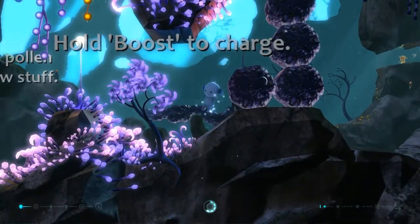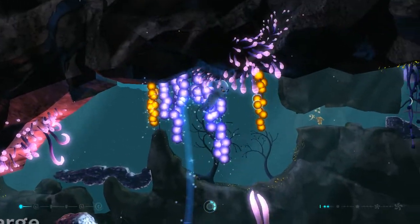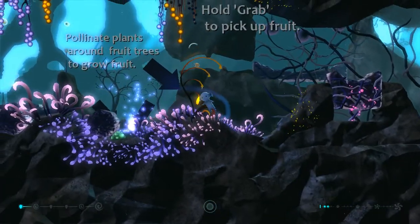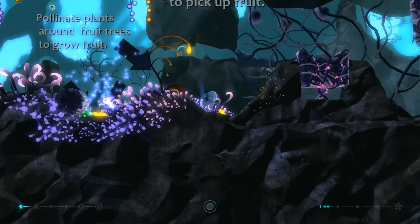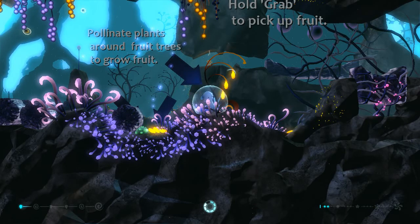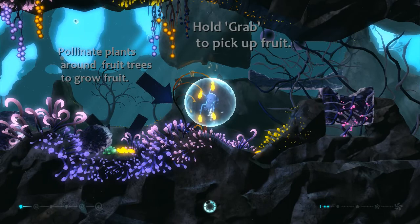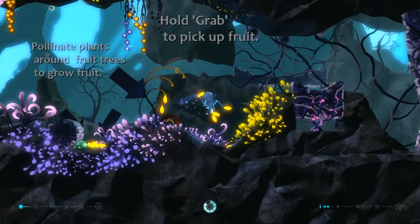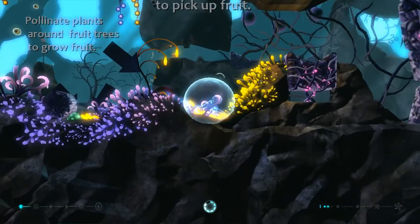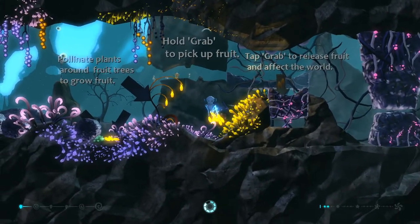Hold boost to charge. Pollinate plants around fruit trees to grow fruit. Hold grab to pick up fruit. Wasn't that the right mouse button? What the hell was grab? Was it space? Oh no, this is right. Yeah, I'm picking up fruit. I don't know what I'm doing with it. Oh my god, now I'm holding a whole bunch of fruit. How much fruit can I carry? Can I carry a lot of fruit? Oh yeah, look at all this fruit. Tap grab to release fruit and affect the world. Apparently fruit's really heavy.